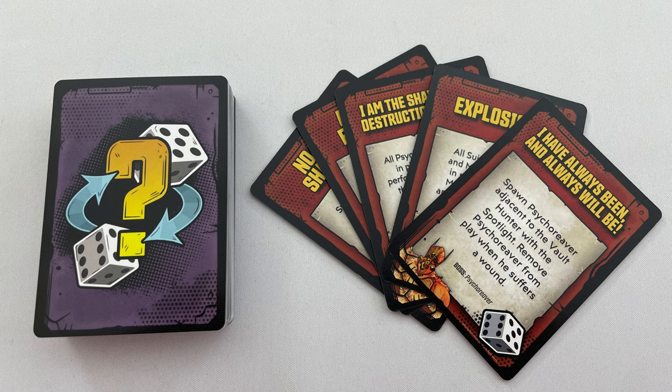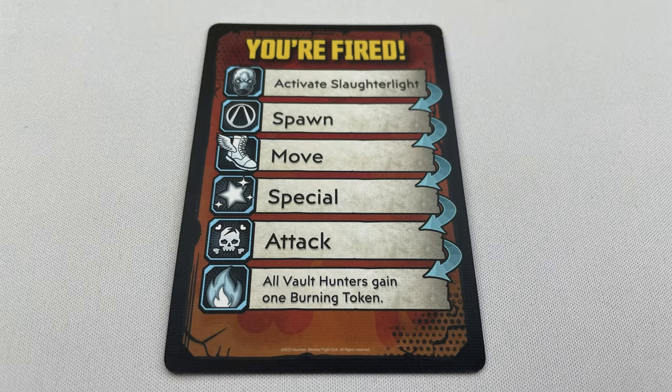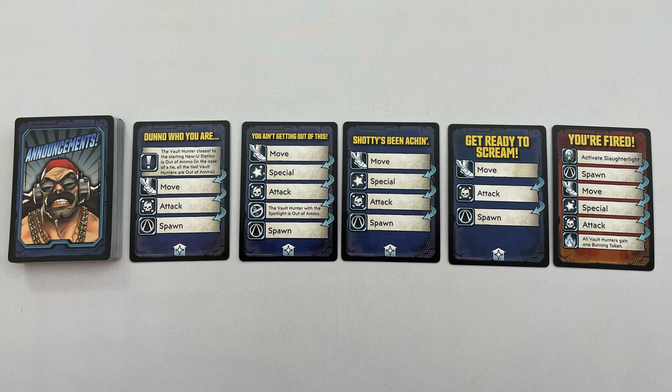Shuffle the event deck and add the boss cards for the scenario. For this scenario, add the five red event cards related to the boss, Psycho Reaver. Shuffle the vending machine cards — Guns, Ammo Dump, Zed Meds, and Torg — into decks. Set the red tier 0 announcement card aside face up. For the first game, take all the tier 1 cards shown with the wand icon at the bottom of the card and shuffle them into the announcement deck. Lay out a number of cards shown in the scenario face up — which in this scenario is 4 — and put the tier 0 card at the end of this row.